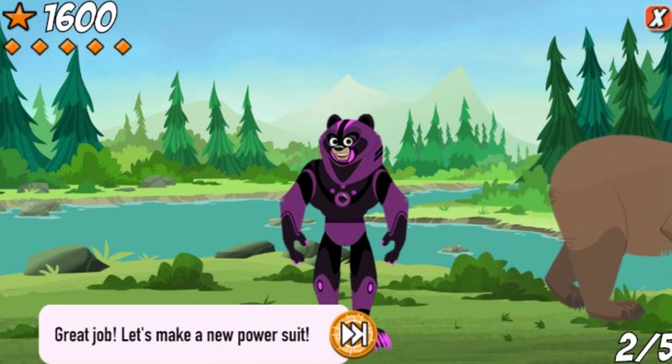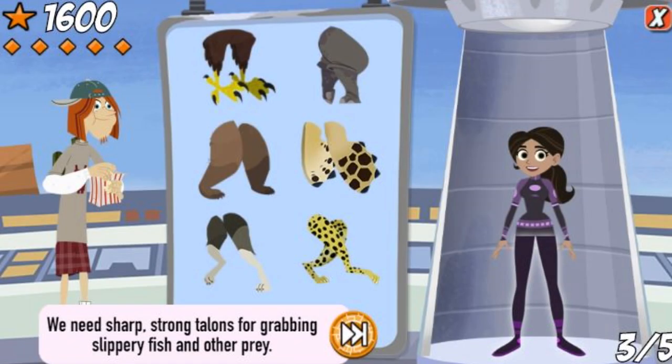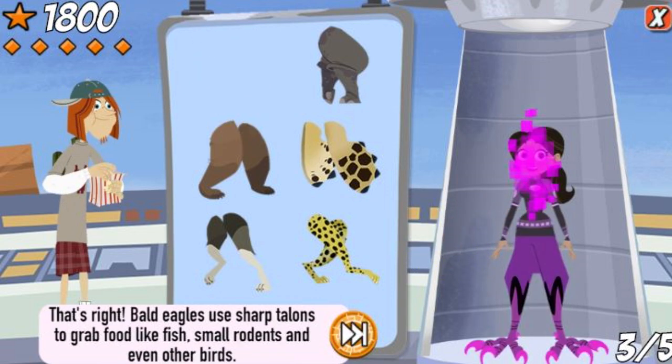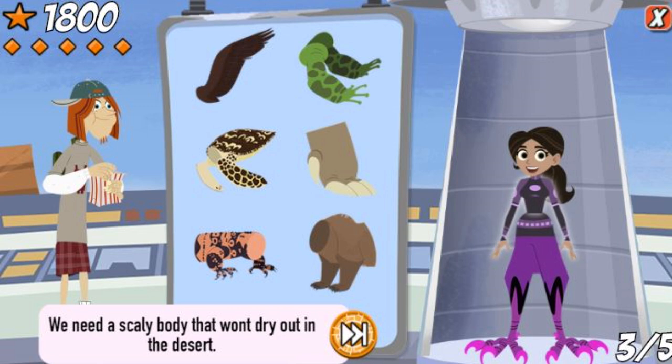Great job! Let's make a new power suit! We need sharp, strong talons for grabbing slippery fish and other prey. That's right! Bald eagles use sharp talons to grab food like slippery fish, small rodents, and even other birds. All things you can find in Alaska.